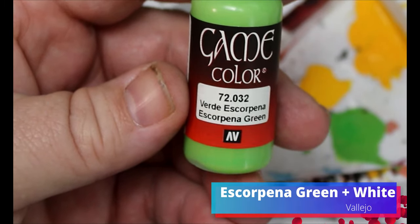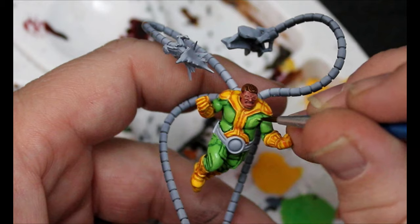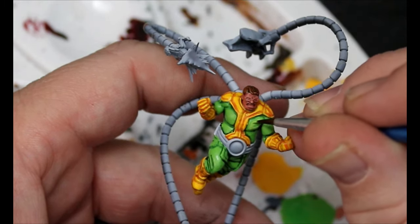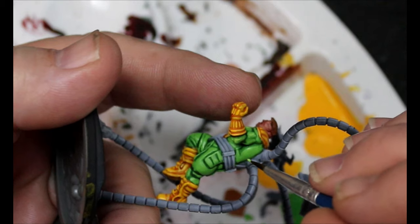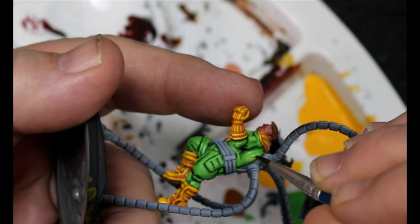Now we're gonna take that scorpina green again and add a little bit of white to it. We're just gonna do a second layer, doing the same thing we did but leaving some of the original scorpina green showing. Slowly building up that color, leaving the recesses dark and a little bit of that first layer, just pulling it in as we go.